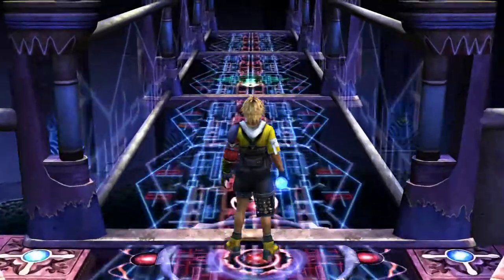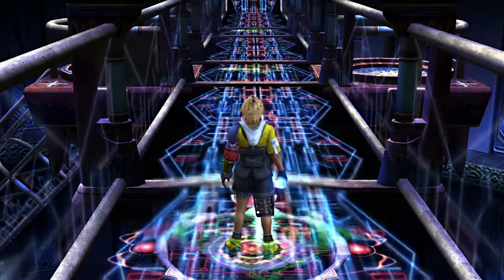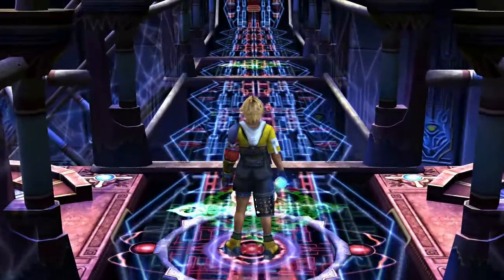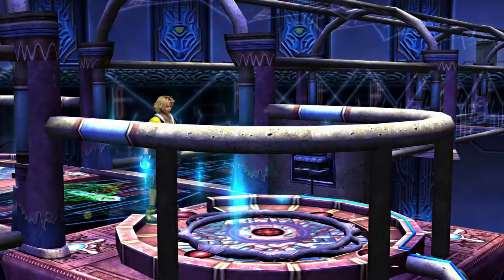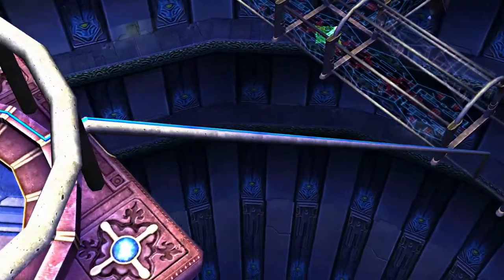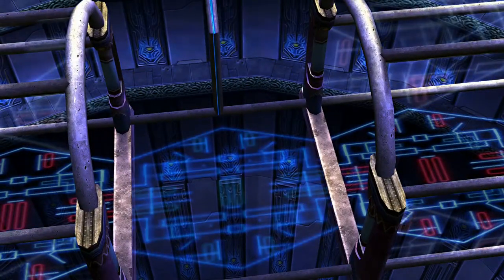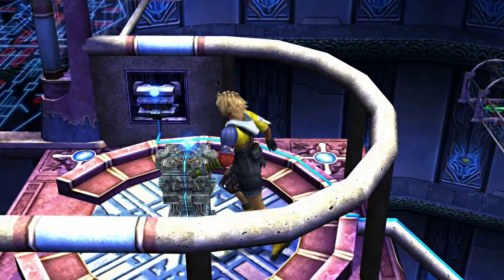And what we want to do is turn ourselves around — spam the button, it's a little bit easier. Now we want to make another left, basically the opposite side of where we just picked up the sphere. Once you're in this location, all you've got to do is place the sphere in your hand into the pedestal on the wall. It will open up another location. There are three levels, and this is the second level — we just opened up a pathway into it.